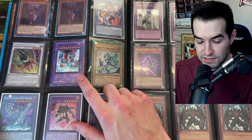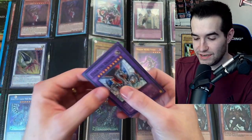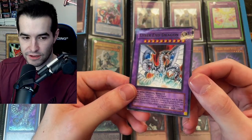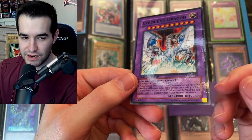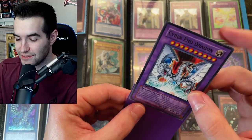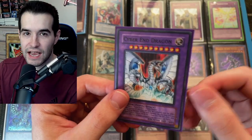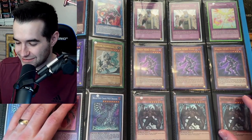We've got the Cyber End Dragon Limited — and oh, this is the Mattel version! It's in horrible condition like a lot of these are, but that is still really nice to have the Mattel figure Cyber End Dragon. You love to see that card. At least it's not the Cyber Dragon, so we don't have to go through all that crap again. Cyber End Dragon — that's really cool.